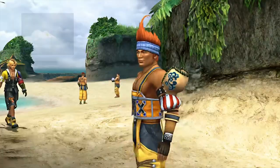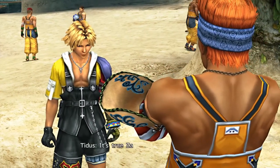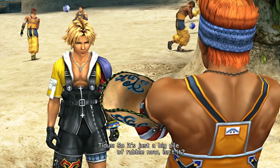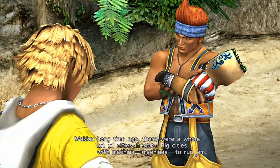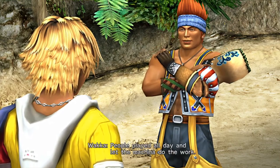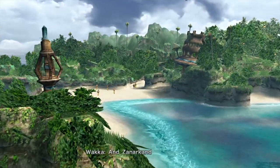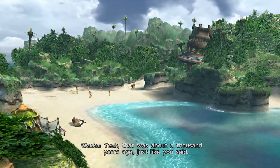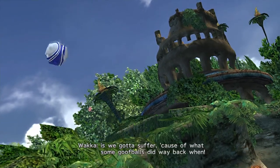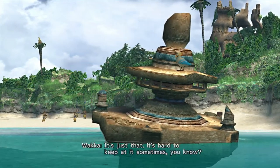I felt like I could trust Waka, so I just had to ask — is it true Zanarkin was destroyed a thousand years ago? Long ago there were a whole lot of cities in Spira, big cities with machina — machines to run them. People played all day and let the machina do the work. Then Sin came and destroyed the machina cities, and Zanarkand along with them — about a thousand years ago. If you ask me, Sin is punishment for letting things get out of hand. It's hard to keep at it sometimes, you know.